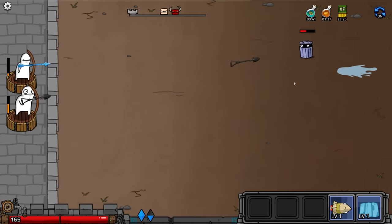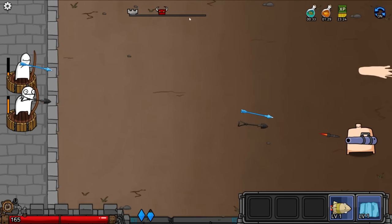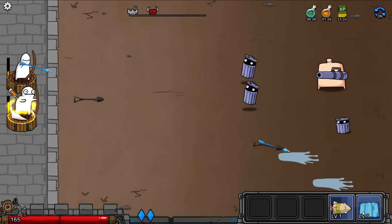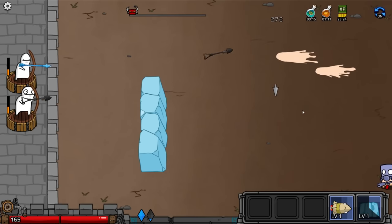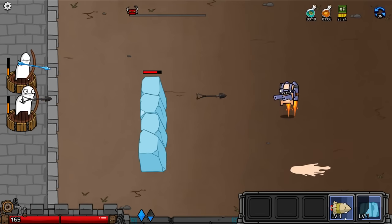Wave number 19. Nothing crazy to report, but the red thing up here is about to enter the battlefield — that basically means a lot more enemies start to come. Here they come: all the trash cans and then the guy with the cannon. So I'm going to drop the wall here and then we've got my missile ready for the final push — this is an easy wave, so I don't have to use it. Wave 19 complete.